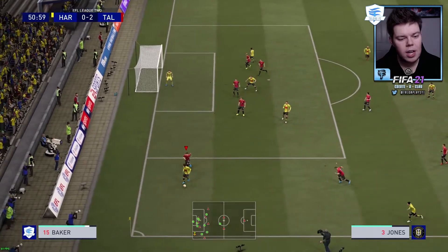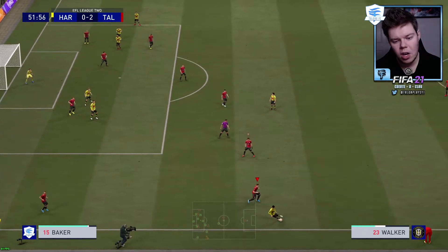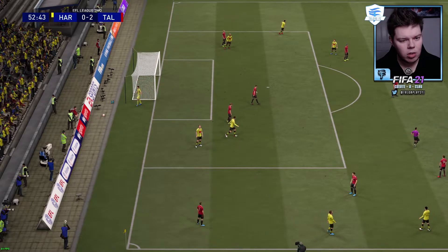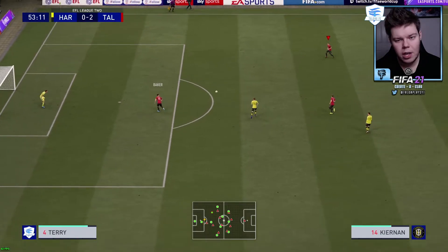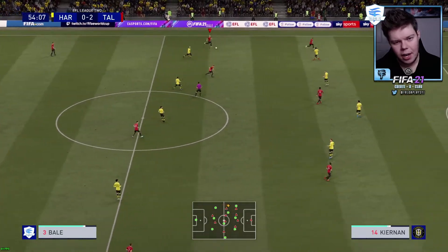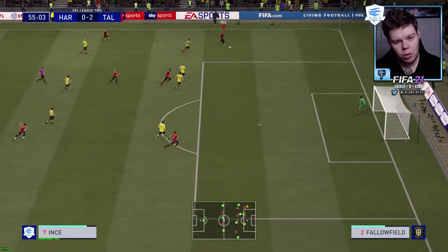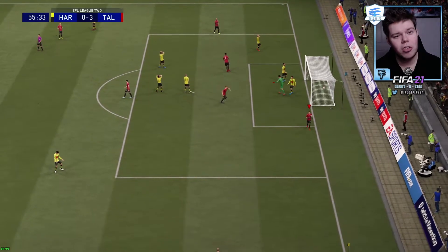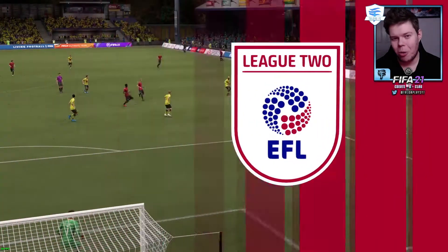If they draw, we overtake Colchester who were in second. Leyton Orient would be top on 43 points, we would be second on 42 with the goal difference, and Colchester would drop to third with their lower goal difference. We've got the highest goal difference in the league right now. Best case scenario is to win this game and hope that they draw.